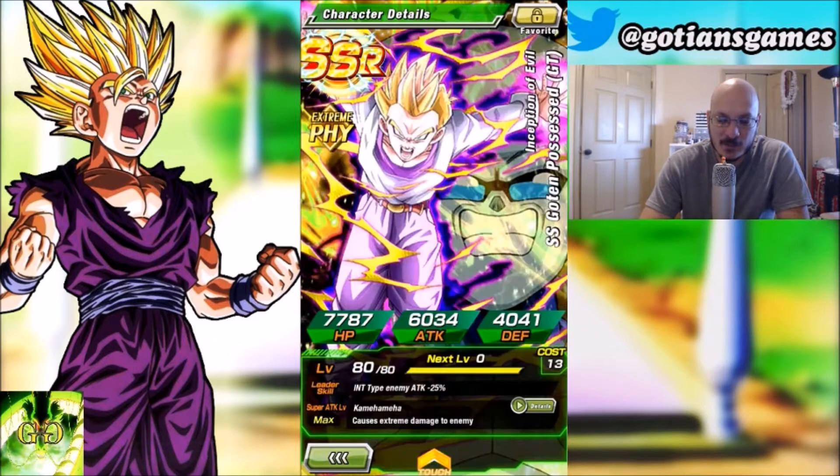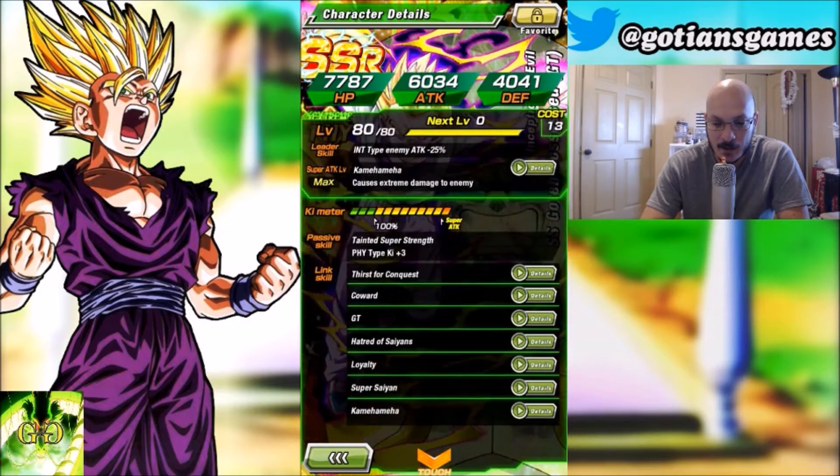I'm also bringing Super Saiyan Goten possessed by Baby. I have a max super attack on him — he causes extreme damage, so he actually does pretty good damage. He also gives Ki plus three to physical type units, so on our mono physical team he is going to give us that Ki plus three. He links with Kamehameha and Super Saiyan.